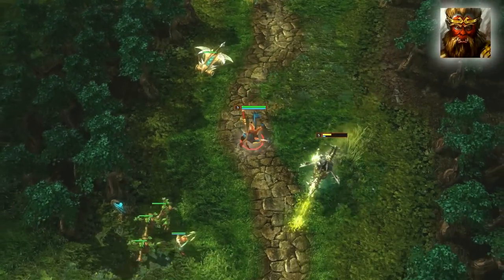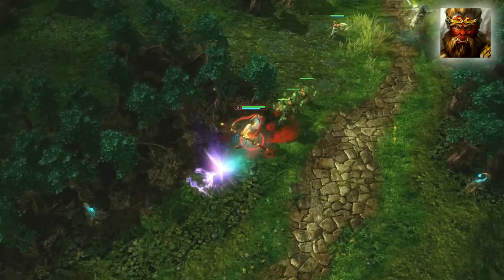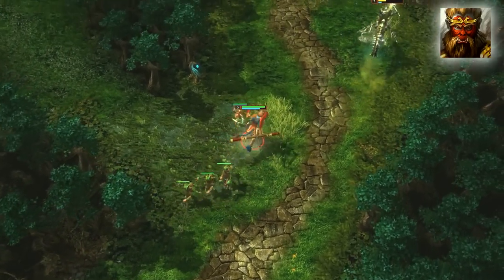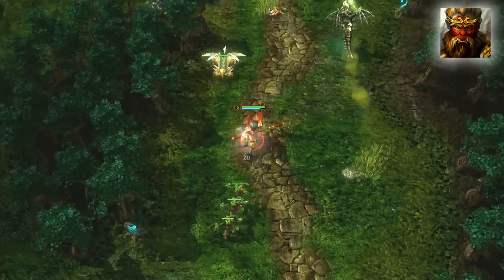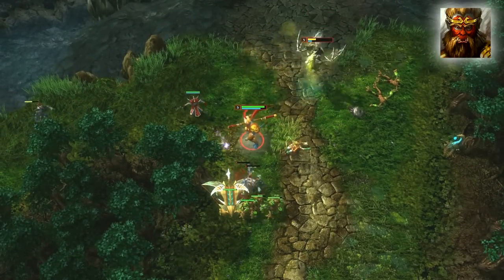At all stages of the game, Elusive Dash is best used getting an auto-attack in between each cast, or used as an initiator for your other abilities. If you manage to rush behind your opponent, you can also get the advantage of them having to turn around to attack.